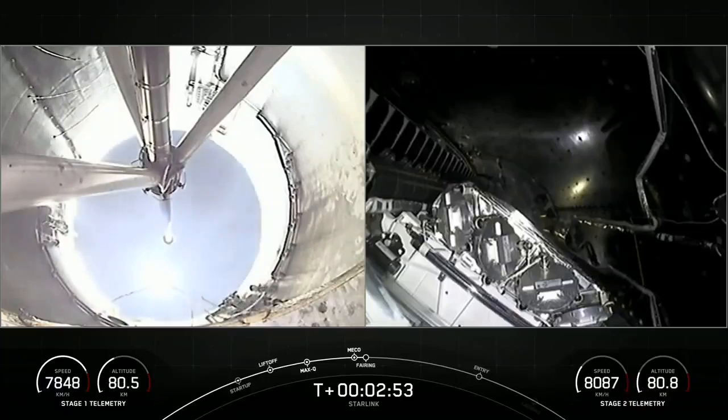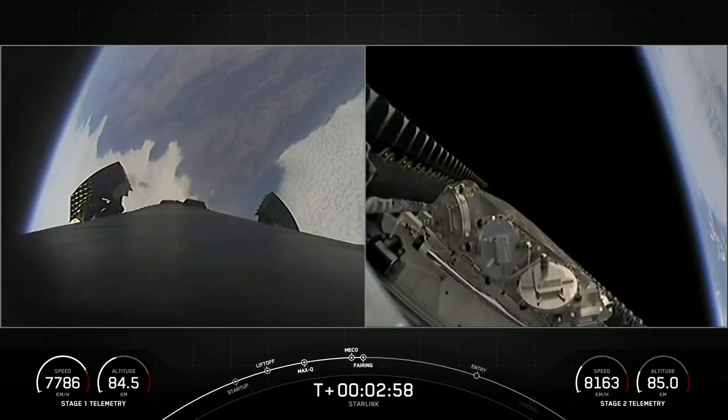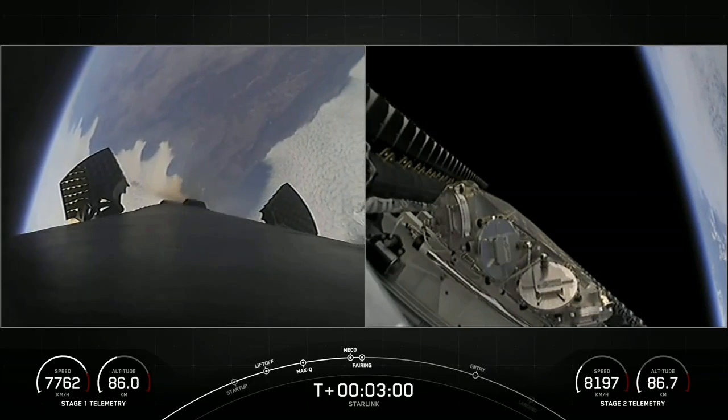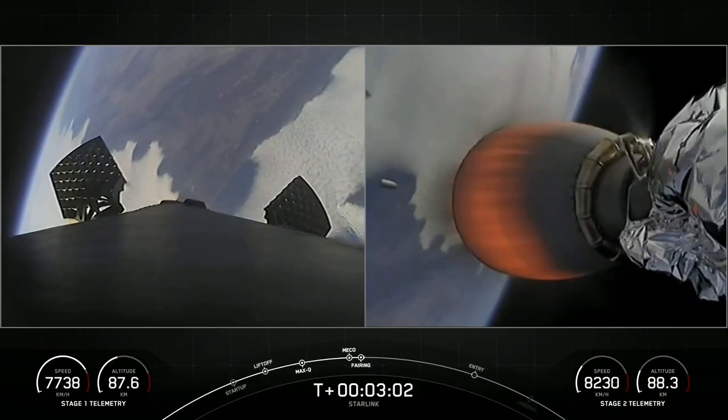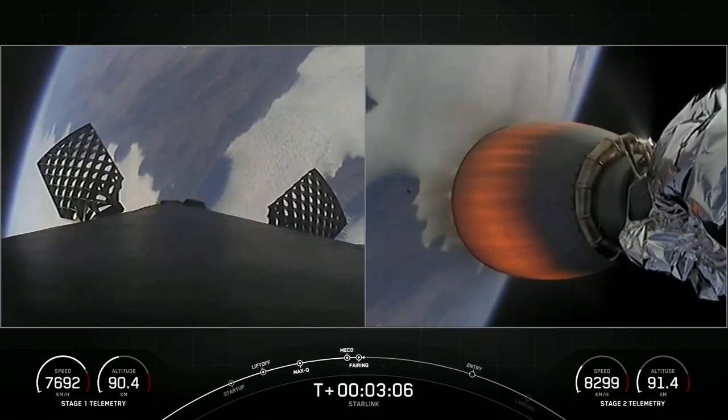Quick succession there. Next up will be fairing deploy — and there we saw it. Separation confirmed. We can now see the Starlink satellites as well as the grid fins on the left-hand side of your screen now being deployed on the first stage.